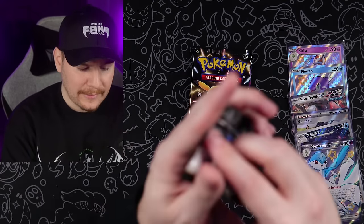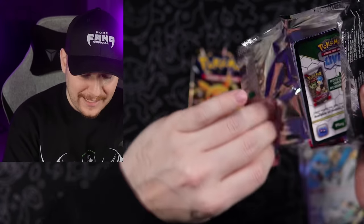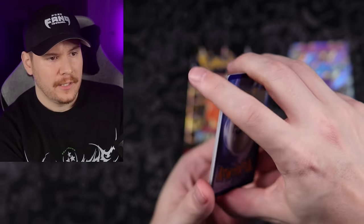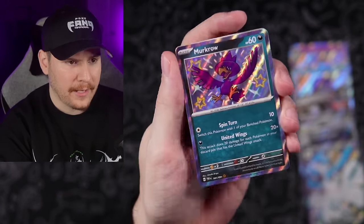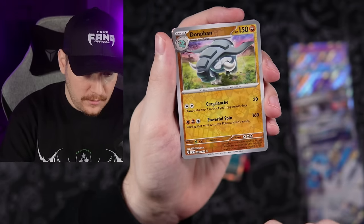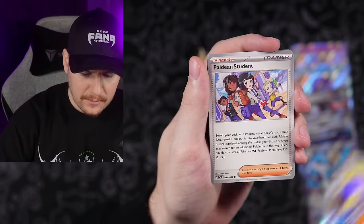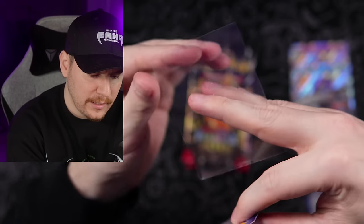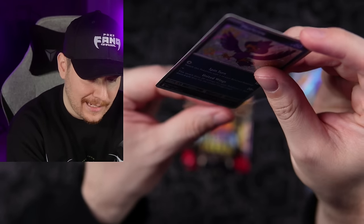If you guys have experienced something different, please share it in the comments. Let me know what your best double banger pack is. Going back to Electric — nope, Metal. Still haven't gotten Grass type. Here we go — beautiful Baby Shiny Murkrow! Don Phan and a Raichu holo. You guys know I love anything spooky or gothic in nature, and that purple Murkrow is really nice. One ETB: eight hits total.